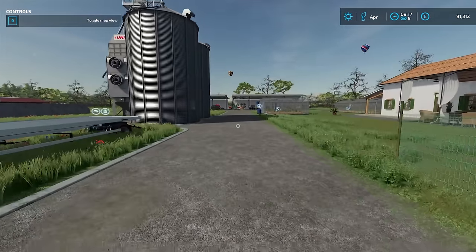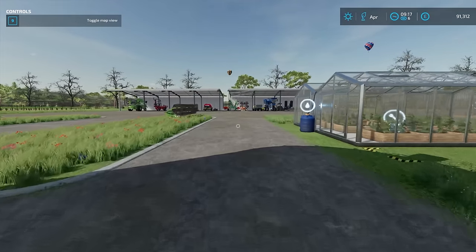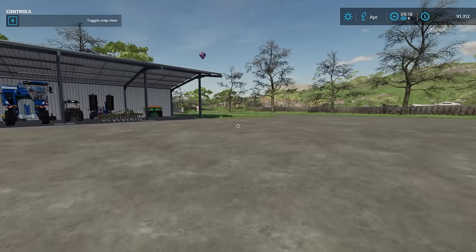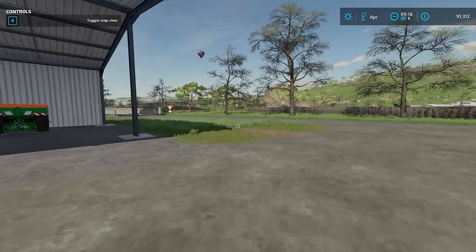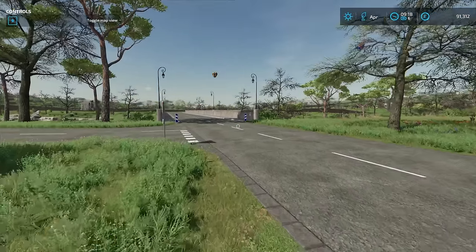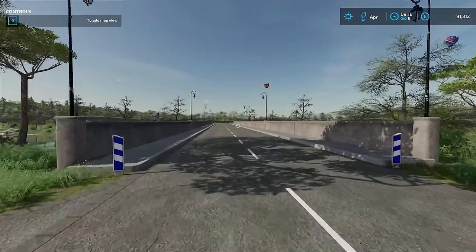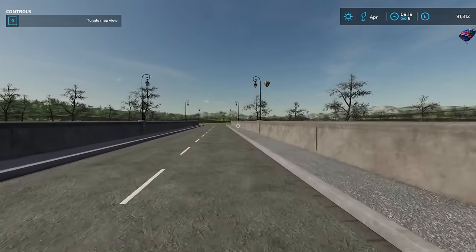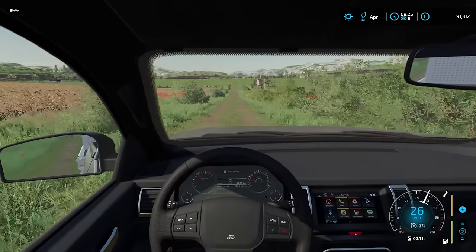Anyway, we're going to start the episode by hopefully finding a collectible or two. I've been told there are two collectibles very close to places I've already been — and that was the rule. We don't just go out looking for them unless it's a place I've been very close to. So the first one is near the water fill point over here, which I've visited probably 20 times. We'll take the pickup truck.